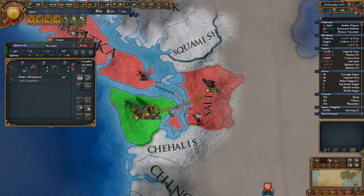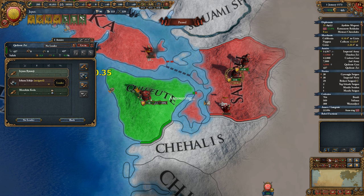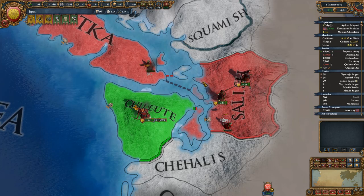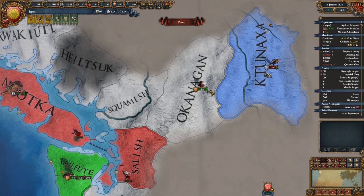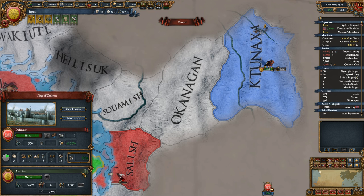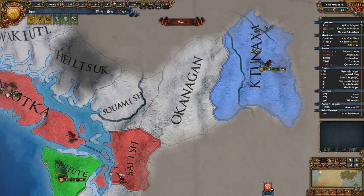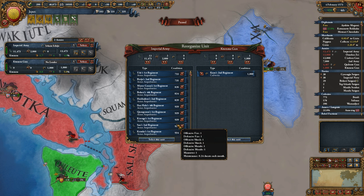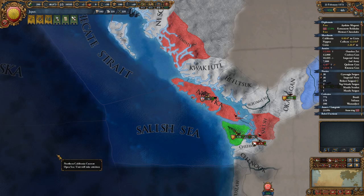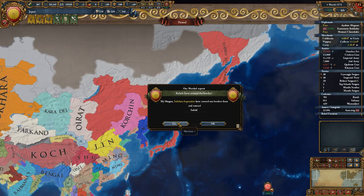Let's go pick him up. I think we fire the other guy. Meanwhile the Blackfoot are about to get exterminated — we'll peace them out for just money. We will leave behind just barely enough: to maintain this siege we need 3,000 troops, so the rest of the troops can come home. He's probably just a one province minor.